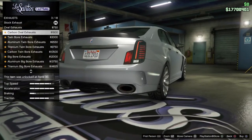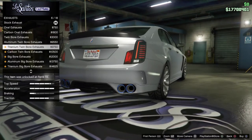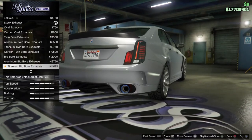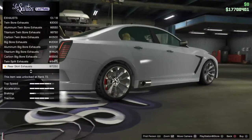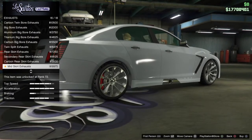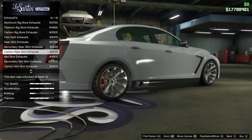For exhaust you've got stock, oval, carbon oval, twin bore aluminum, twin bore titanium, twin bore carbon, twin bore big bore aluminum, big bore titanium, big bore carbon. Then for rear skirts you've got big bore, twin splitter rear, sergeant rear, skinny executive rear, rear skirt, mid skirt, secondary mid skirt, and pyramid mid skirt.